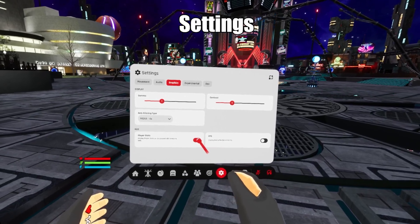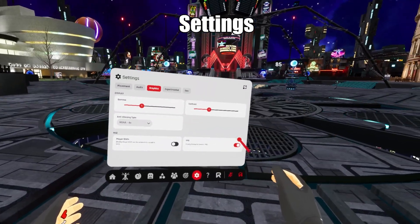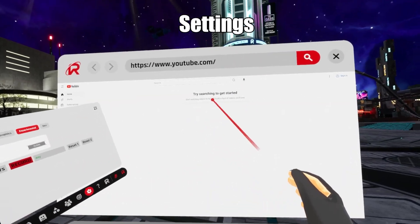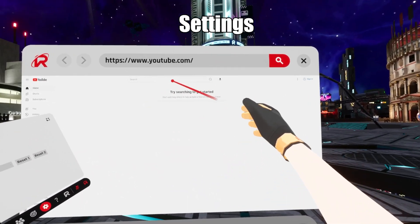You can also turn on character stats to display on the screen or your FPS. The experimental tab will let you open an in-game browser, and we also have a preview of the upcoming full body tracking system.